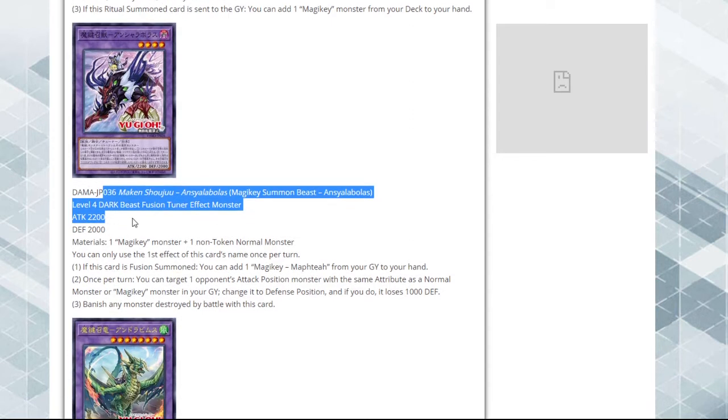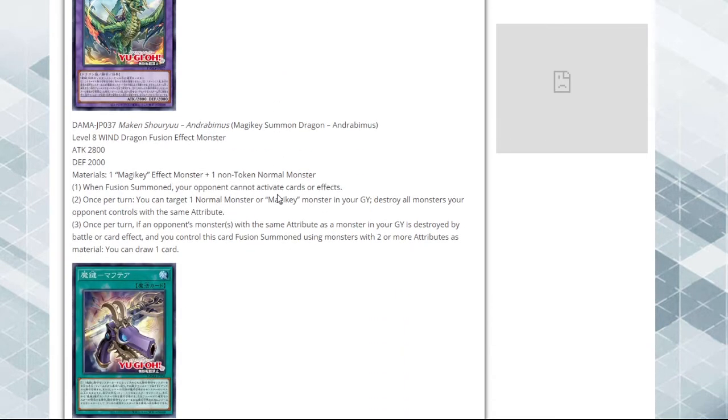It's a Dark - it's not even a different attribute, it should be like a Water or something. This is by far the worst card I've read so far. Maybe you guys feel differently.